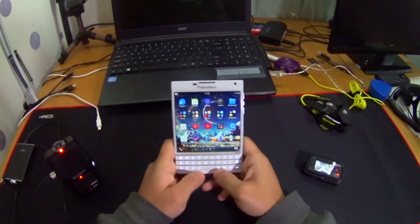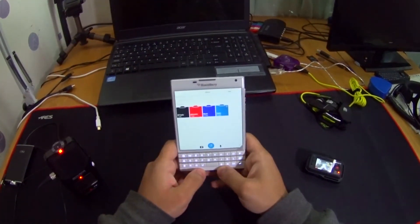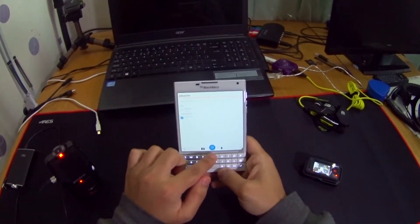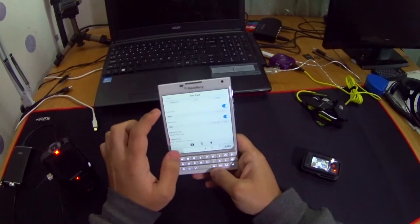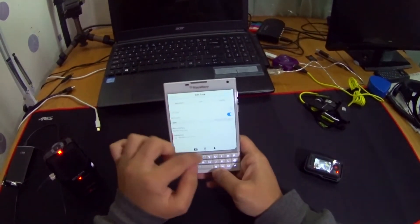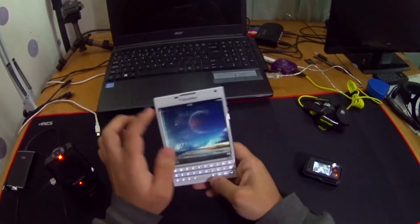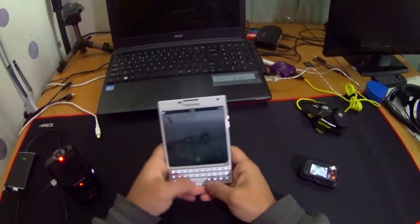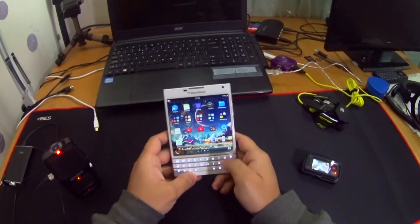I've also discovered the Remember app, which is actually pretty cool. I put something in and it works — it's going to remind me in five minutes. It doesn't show the reminder on the home screen, but it does show on the lock screen.